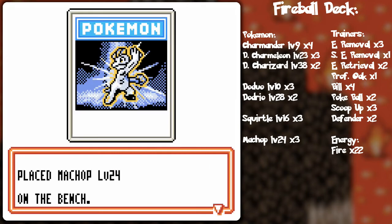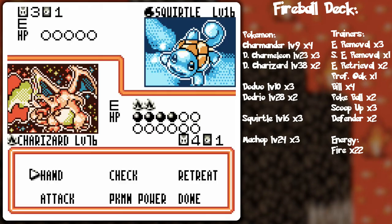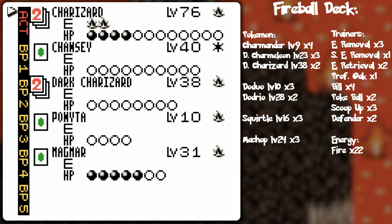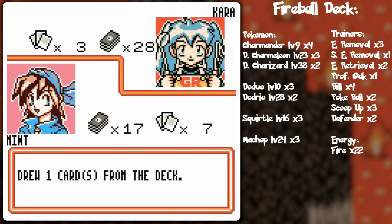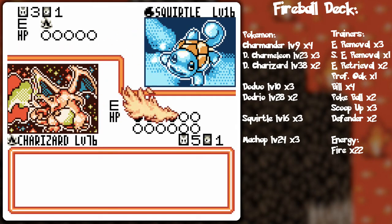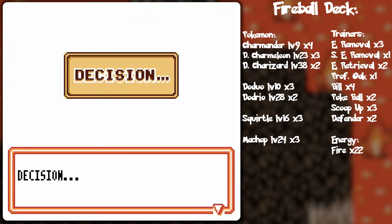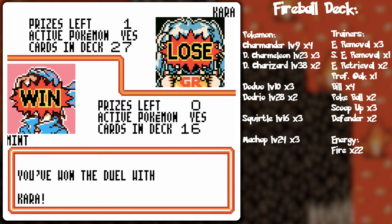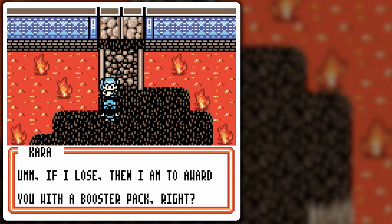She's got Charmander left - she was going to power up with fire energy to use water attacks. Might as well put another stall Magmar out there. Oh man - nothing has resistance to fire attacks, so even if it had resistance it would still take 70 damage. Victory goes to my thrown-together fire deck! If I lose then I am to award you with a booster pack, right? You tell me.